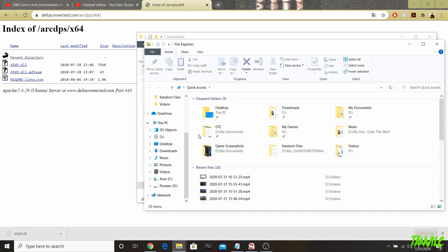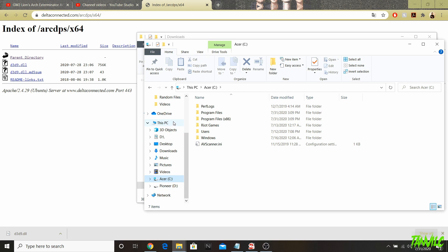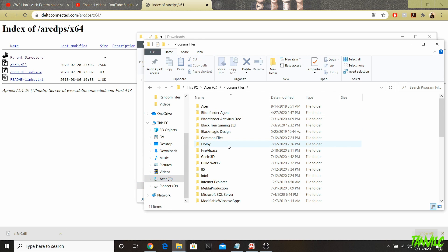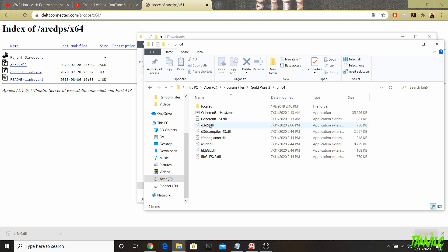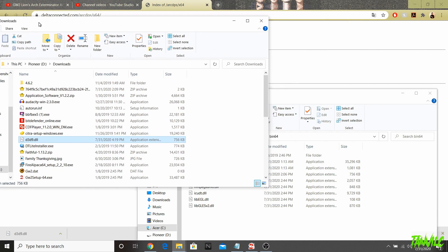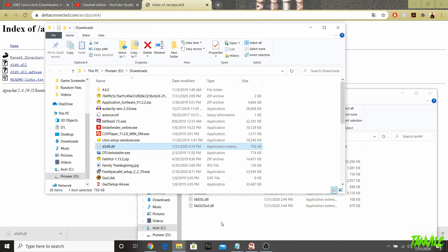There it is in our Downloads folder. What we're going to do is copy this into the bin64 folder, which is located under the Guild Wars 2 directory. Leave this open and pull up a separate File Explorer — right-click and hit File Explorer. For most of you, the Guild Wars 2 directory will be under Program Files on your C drive. Go to Program Files, then Guild Wars 2, then bin64. Once you have bin64 pulled up, go to your Downloads and left-click and drag the d3d9.dll into bin64.